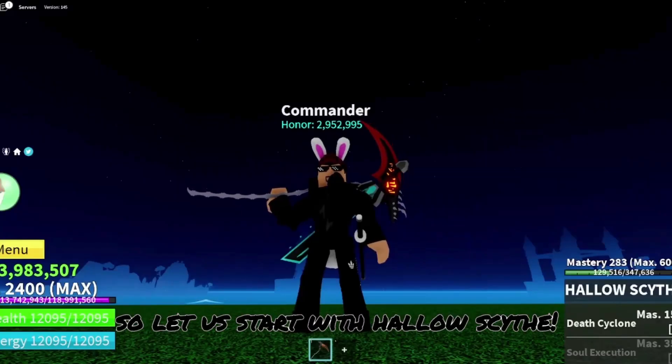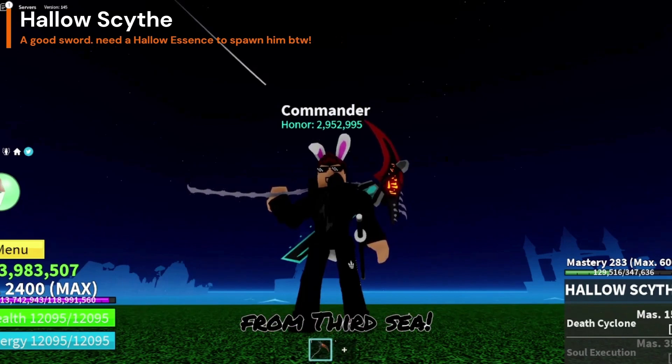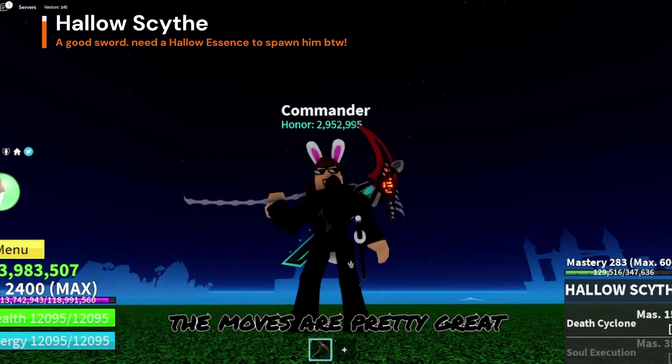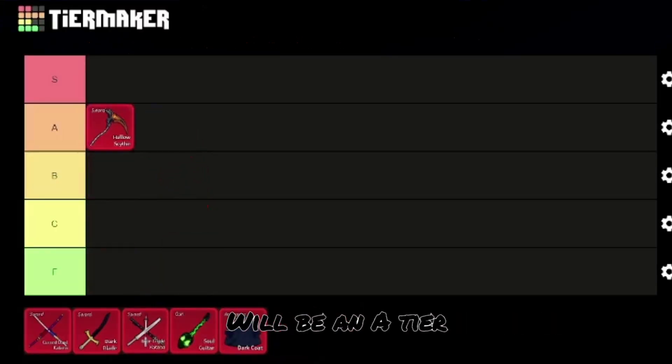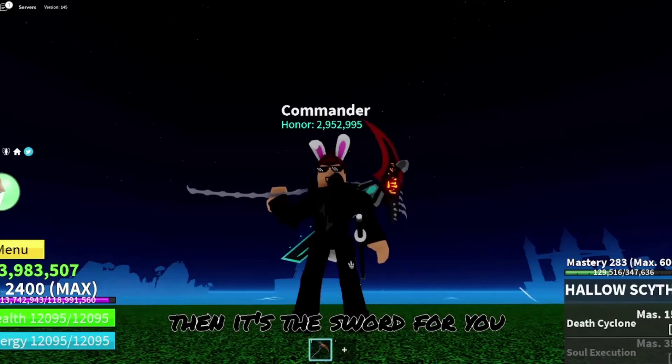So let us start with Halo Scythe. You can get this from a raid boss in Haunted Castle, from 3rd Sea, and this sword is quite decent to have — the moves are pretty great. So my personal ranking for this sword will be an 8 tier. If you are like a Yasuo main, then it's the sword for you.